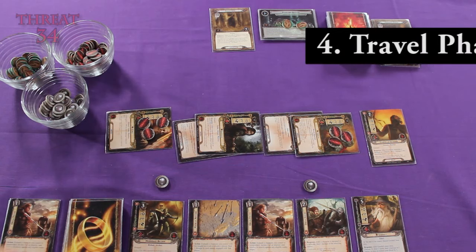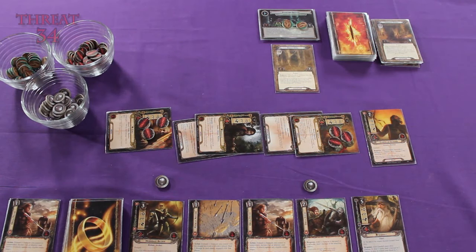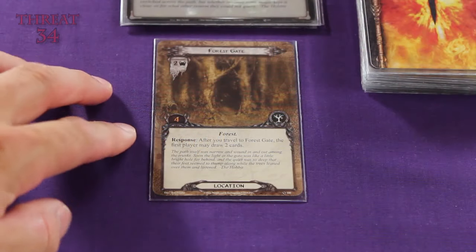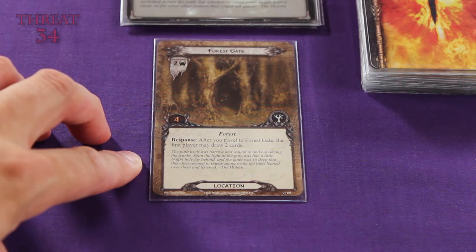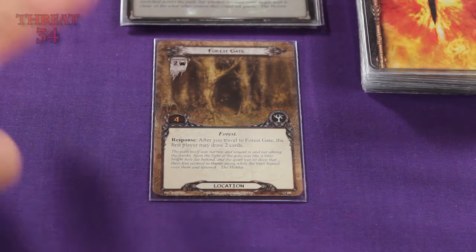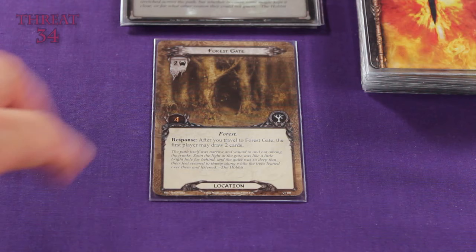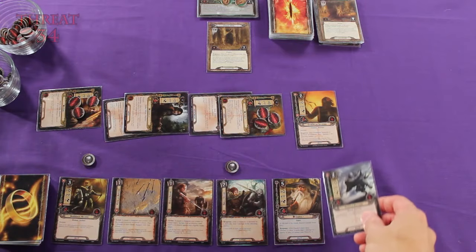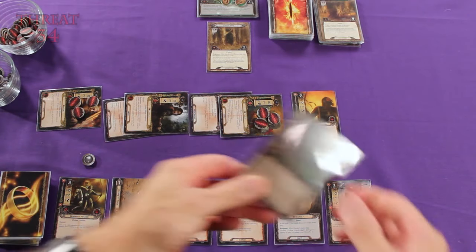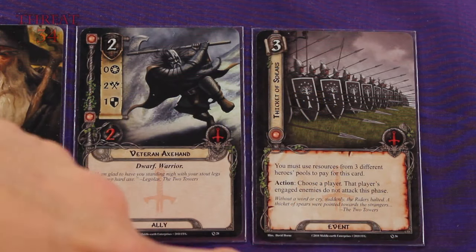Now it's the travel phase, and I am going to travel to this location and take it out of the staging area. The Forest Gate has a response when you travel to it — after you travel to the Forest Gate, the first player may draw two cards. The only drawback is it requires four quest tokens to remove this location from play. But let's focus on the good stuff — we're drawing two new cards. We've drawn a new ally card and an event card.